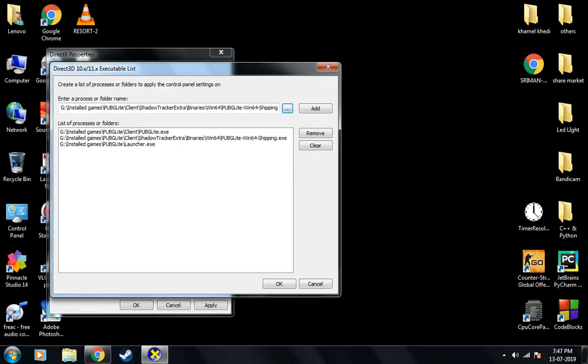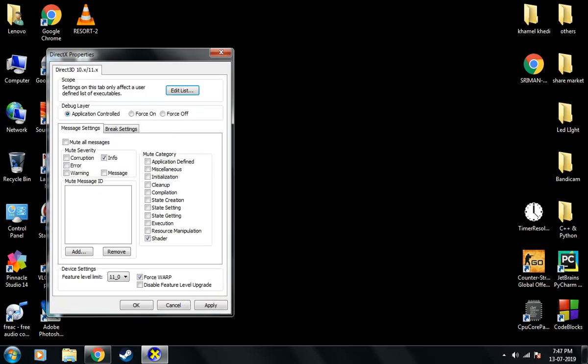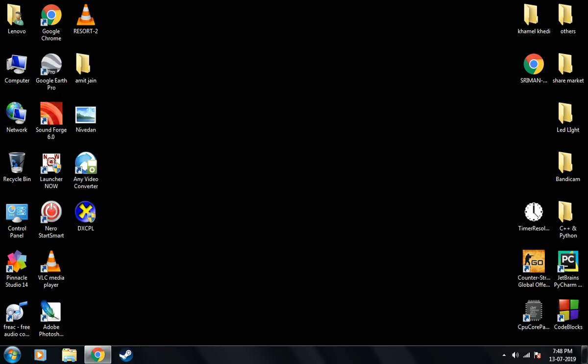Select that file, then you need to check if the 'Force WARP' or shader option is checked or not. See if it works when it is unchecked or checked — I'll keep it checked right now. You can also try it when the shader option is unchecked. Then apply this.